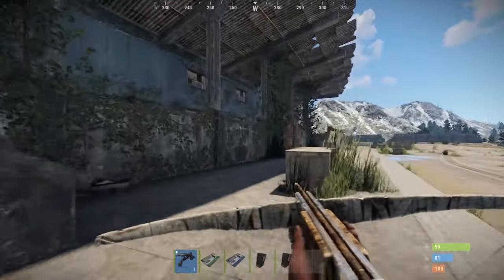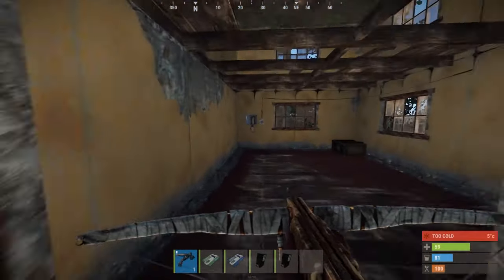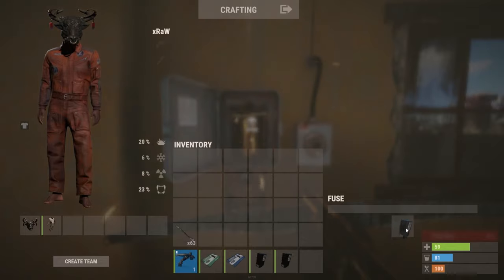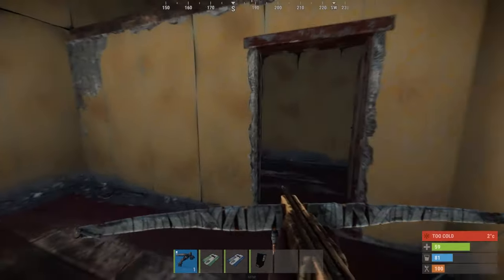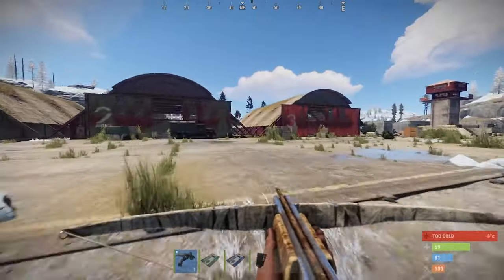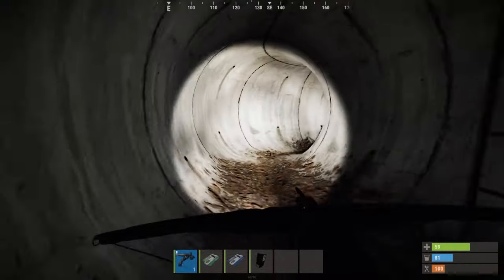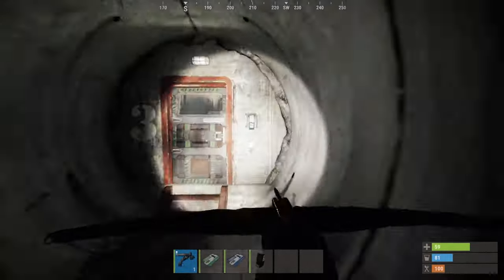Head over to the large building opposite the hangers and enter the front left door. Take a left and then another left into this room. Add a fuse to the fuse box and activate the timer before running back outside. Run across the airstrip and towards the gap between hanger 2 and hanger 3 and jump down this hole. Follow the path to the left of the ladder until you reach the green door and swipe your card on the door.